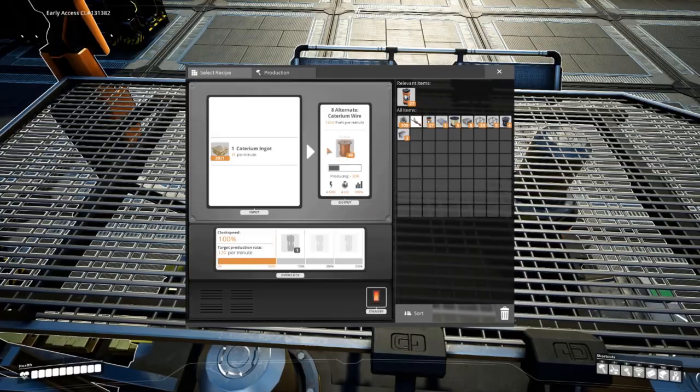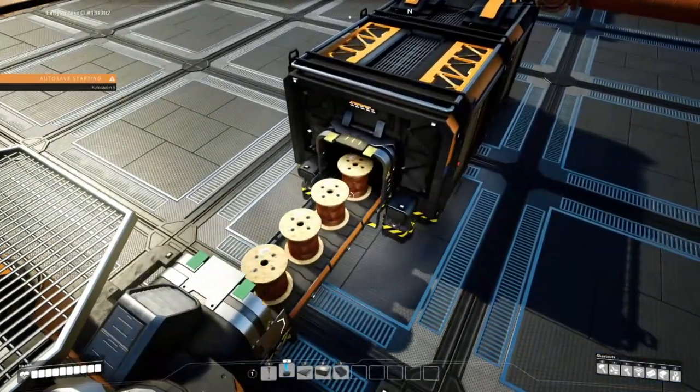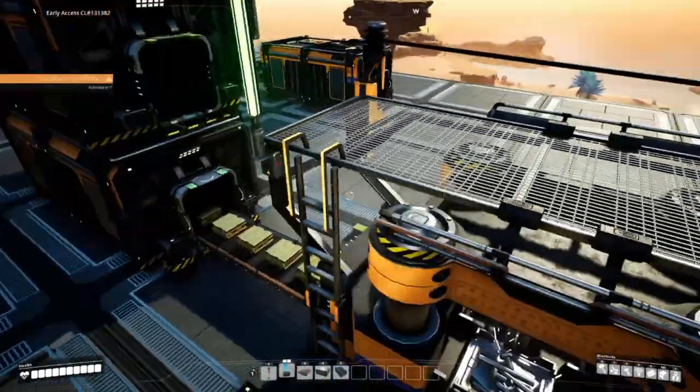There are other alternative recipes in the game where you use a rare resource to create something that could be used for a more common resource. An example is Caterium Wire — it makes wire, but at the cost of Caterium, which is a much rarer resource. If you're not using all your Caterium, go ahead and give that a try because it's four times the output, just using a rarer resource. But if you're going to be maxing the nodes, I highly advise against that strategy as Caterium is one of the rarer resources.